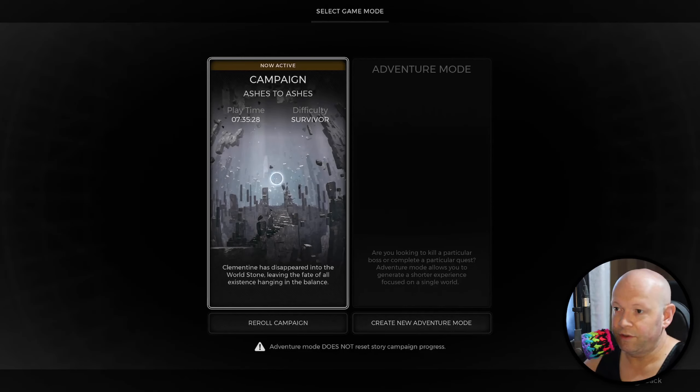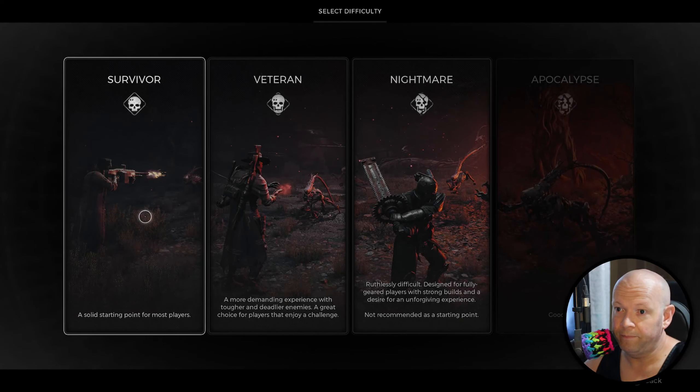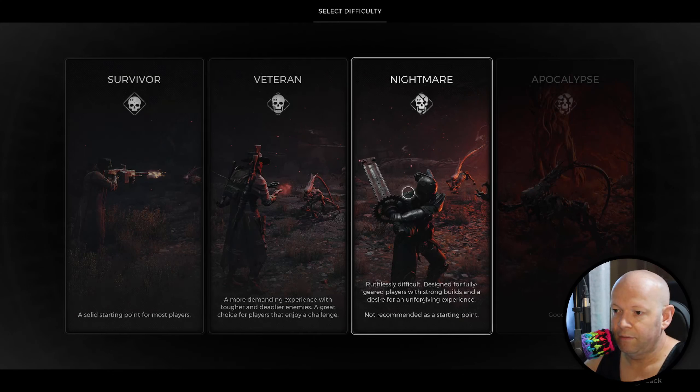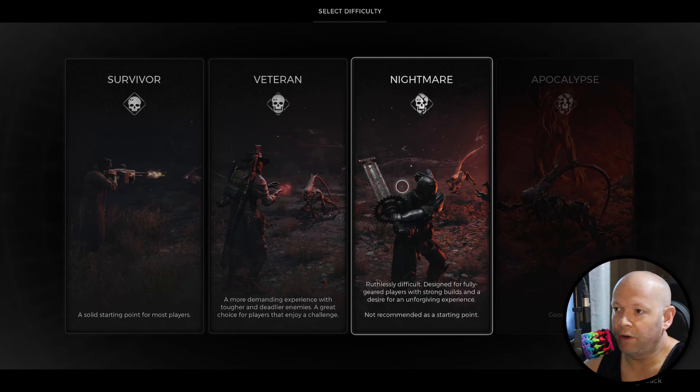Speaking of which, if you want to change the difficulty, go to re-roll campaign and simply pick from one of the three available difficulties at the beginning. I'm assuming apocalypse is for when you beat the game — I don't know, I'm just guessing — but that's how you would go about doing that.